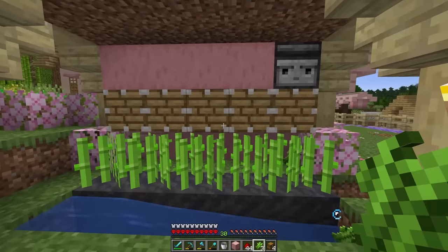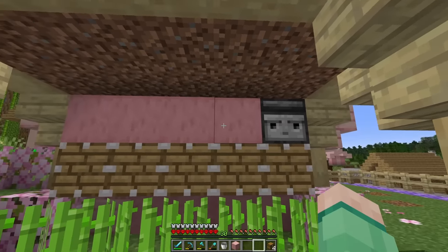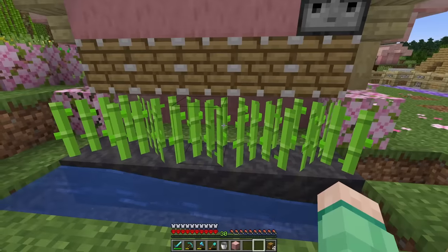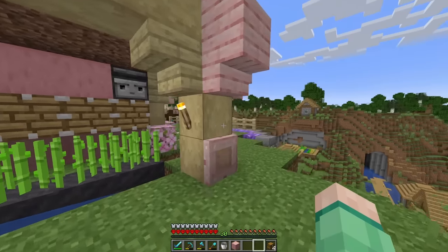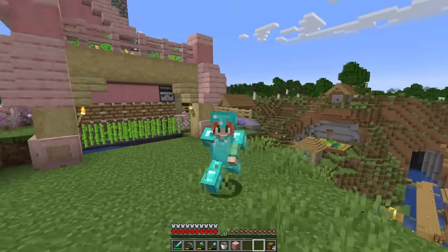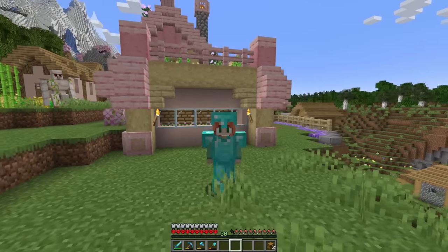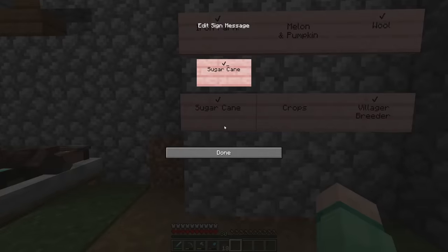You could, of course, hook this up with a bunch of observers, but I think to save resources in the early game, I'll just use this one observer — it'll probably produce more than enough sugar cane for us. Once we unlock elytra and rockets, we can always expand it very easily. Miniature sugar cane farm complete. Sugar cane: check.